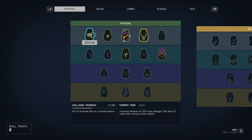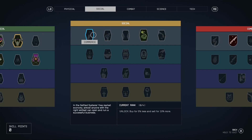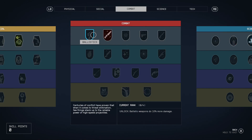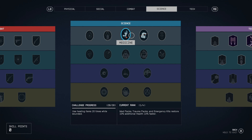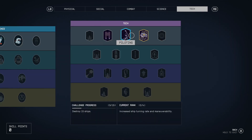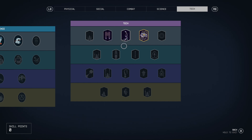All of these abilities — the two in physical with fitness and weightlifting, the top-notch commerce skill in social, medicine in science, and a number in tech with security, piloting, and boost pack training — are critical. No matter what build you do in game, these will absolutely help you out.